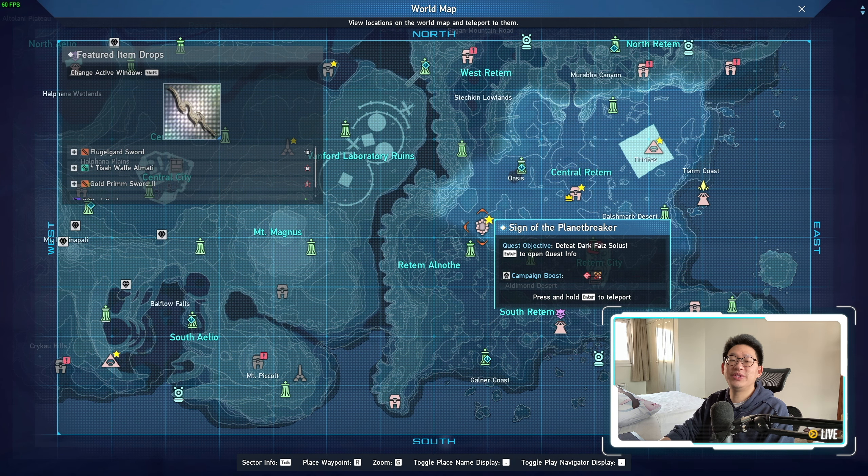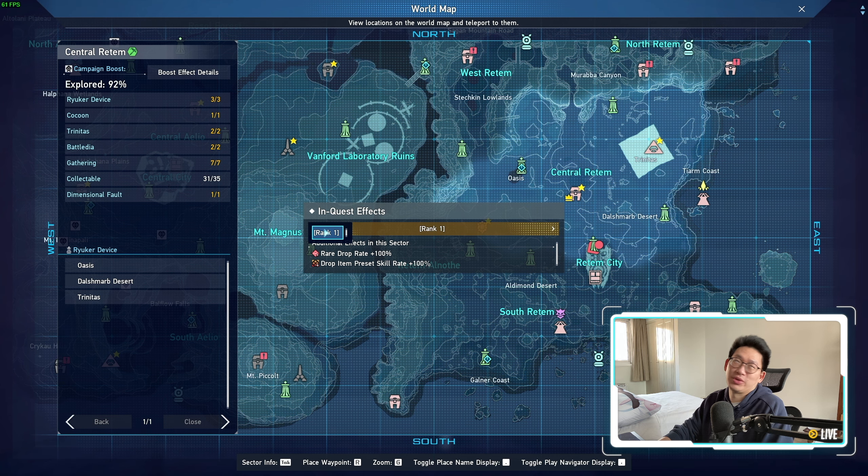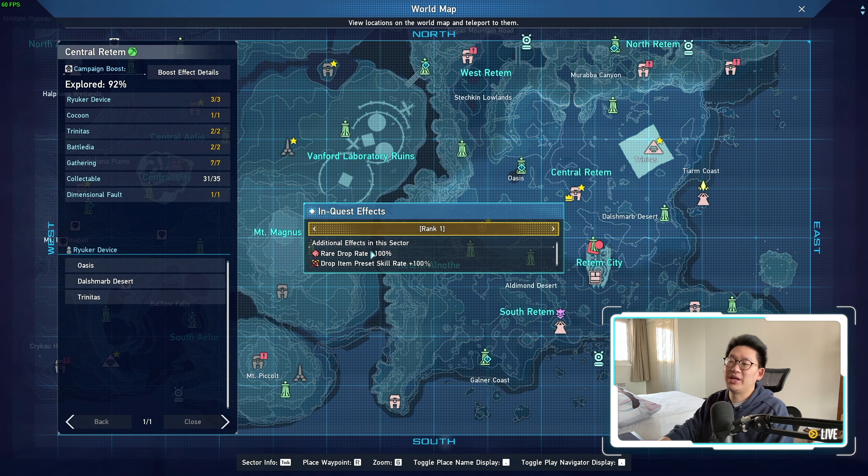The next thing I want to go over are all the different boosts active on the server right now. If we go over to Sign of the Planet Breaker rank one, you can see we get a rare drop rate increase of 100% as well as fixer drop rate plus 100%. It's very strange that I didn't get a fixer on my Flugelguard sword even with this 100% boost. I'm not really mad though — I farmed for 300-plus runs and sold it for 100 million, so how can I complain? But nevertheless, rare drop rate is still a lie, and this fixer preset upgrade rate is also a lie.